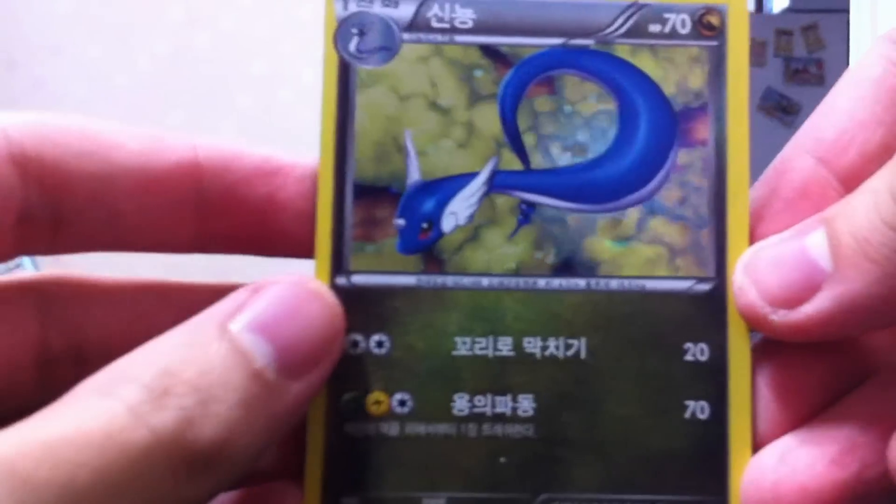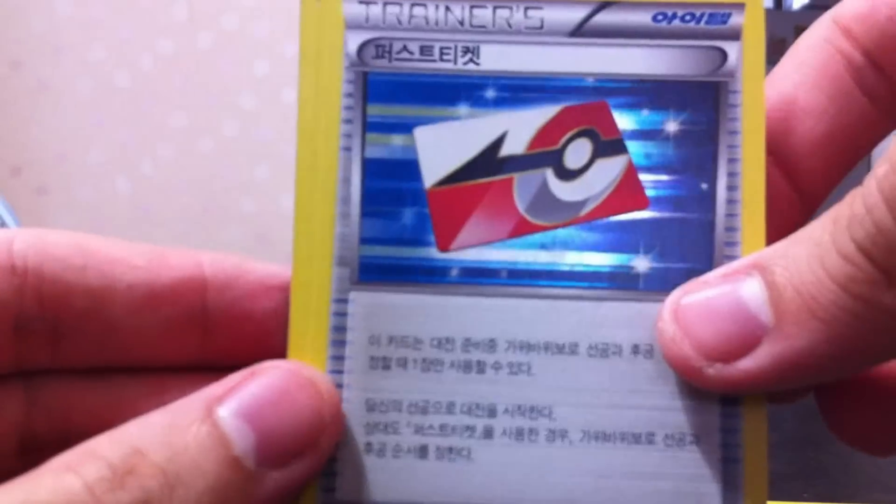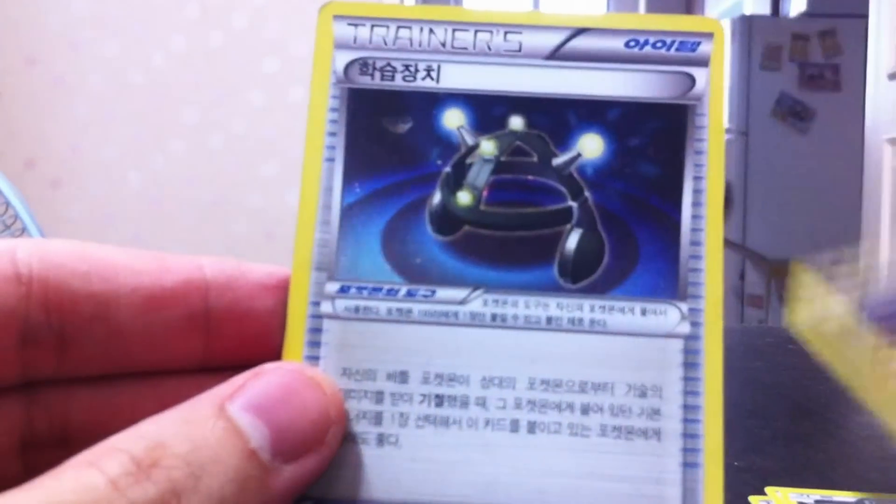Last pack. We have another Dragonair — I think this one's different from the first one we got — First Ticket, which is sweet, that card's not even out in English yet, definitely nice to have that. Dratini, Druddigon, and another Experience Share. No Rayquaza, but some really cool cards. I'm gonna go add these to my binder. Thanks for watching guys — leave me a comment about the cards, I love to read them. Maybe I'll pick up some more of these sometime later. Thanks for watching!